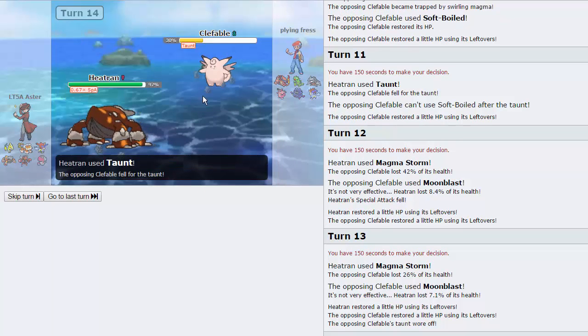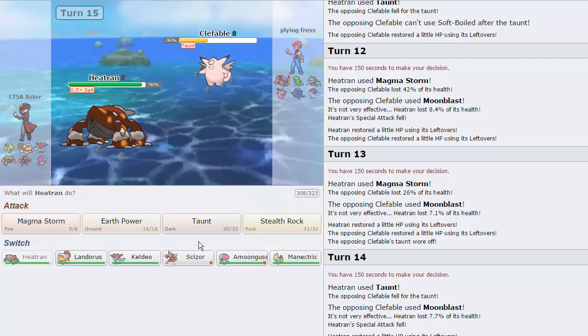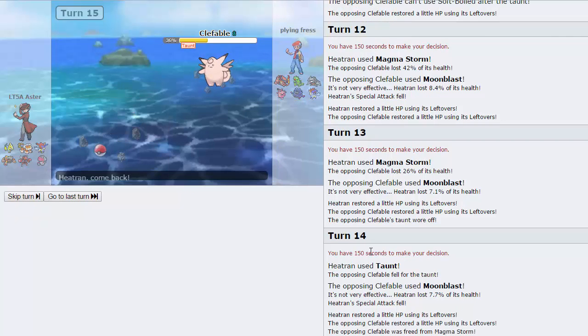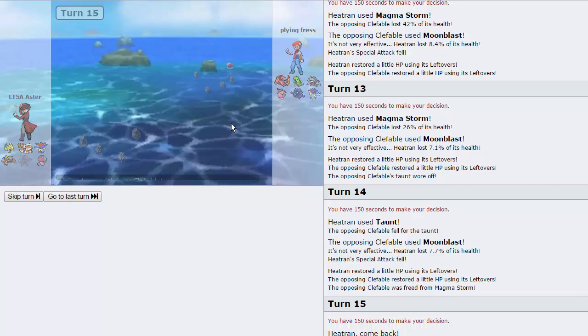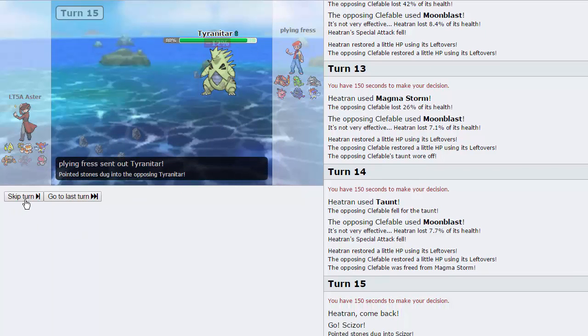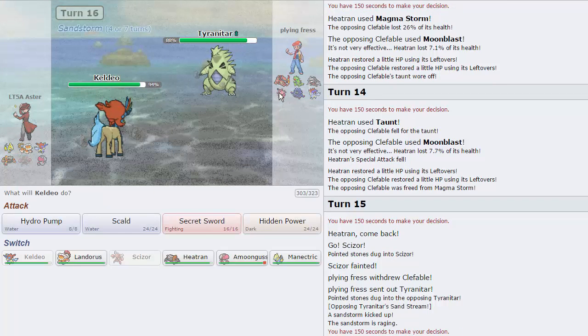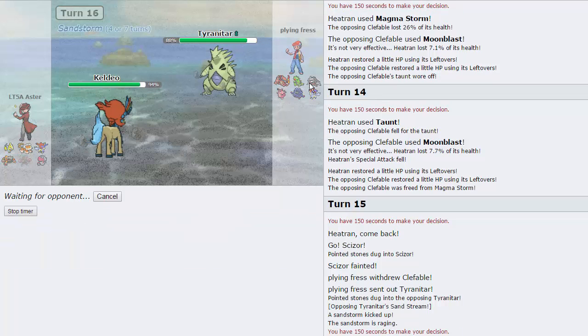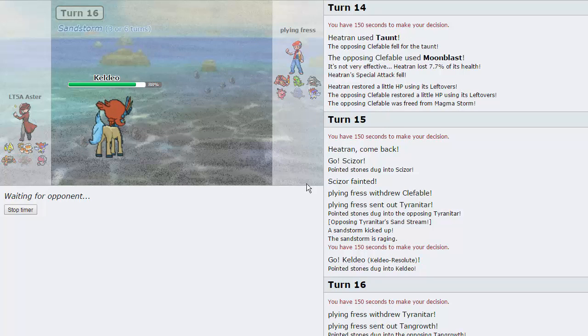I'm going to try to keep it low — keep it in range of Thunderbolt, Earthquake, and Scald, pretty much everything on my team. He does go for another Moon Blast — that's perfectly fine. I think I'm going to take this as an opportunity to get in my Manectric, so I'm going to sac off Scizor here. He is freed from the Magma Storm, so he's probably going to switch out at this point. So we are going to get switch initiative, which is amazing because now my Keldeo comes in — and with the range we left his Clefable at, nothing comes in on a Secret Sword. His Tangrowth comes in at 28%, so this is pretty much a free kill for us. Goodbye, Tangrowth — easily one-shot from that range.